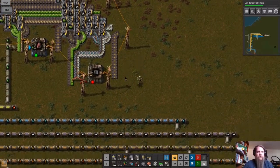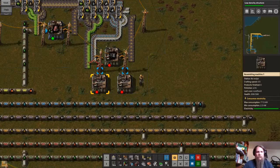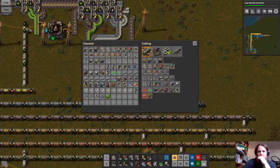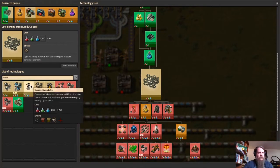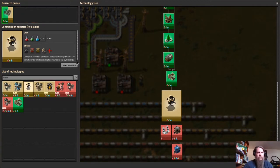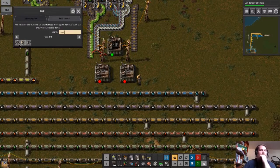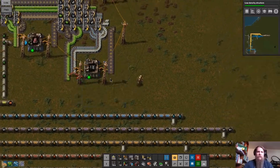We can now make robots. For the robots — let's think about what they require. They need red and green circuits. Let's check the research — oh, we don't have construction robotics or logistics robots queued up yet. Let's start that research. Looking at the recipes: construction robots need a red circuit plus the frame, logistics robots need a green circuit plus the frame.